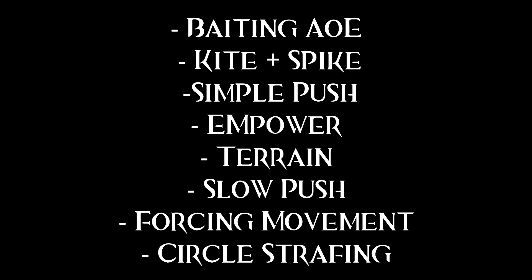In this episode I'm going to talk about baiting AoEs, a chitin spike, a very basic push which is very strong, and we're going to talk about empowers, terrain and where you want to fight. We're going to talk about a slow push, forcing enemy movements — where you try and push the enemy group into a position where you want them to be — and you can force that movement by the way that you move and the way that you drop your damage. We're also going to talk about circle strafing, which is going around AoEs and standing on the edge of red circles, circling around the damage to get into the enemy while taking less damage.